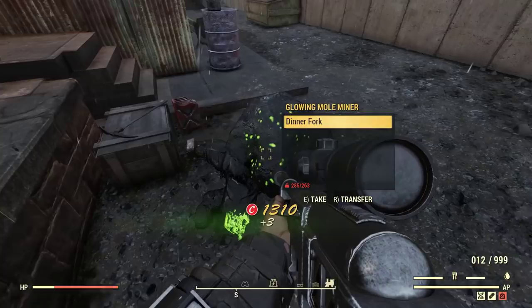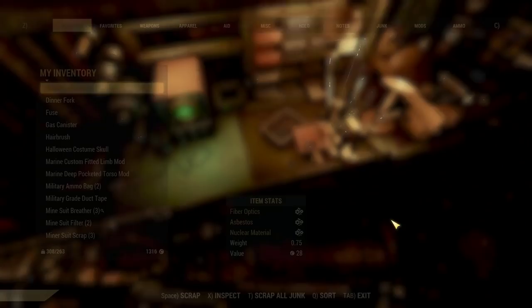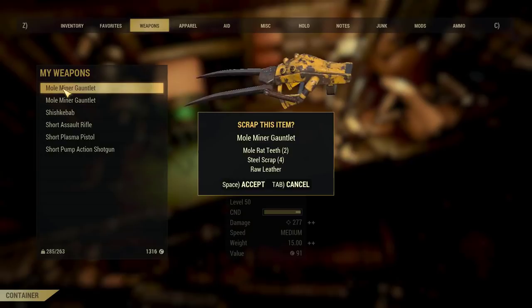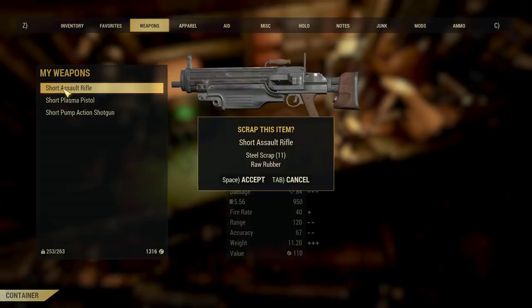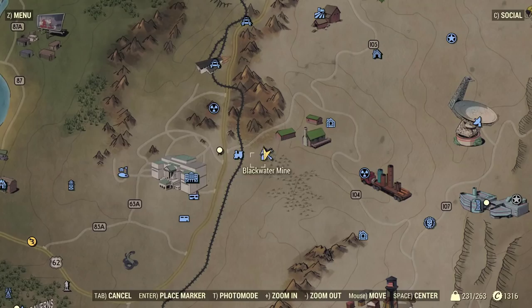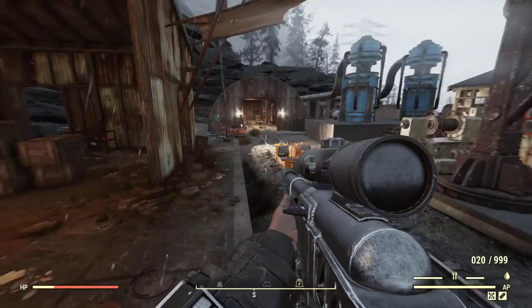We have the perk going so we'll scrap all the junk first, then the weapons: 11 steel, 4 steel, 11 steel, 9 steel, 8 steel — you get the idea. Scrapping guns gives you tons of steel, which is easy. The harder part is getting lead.